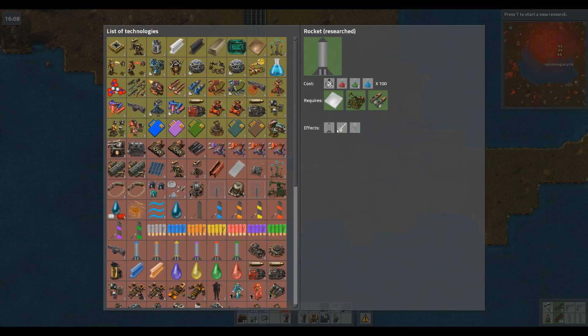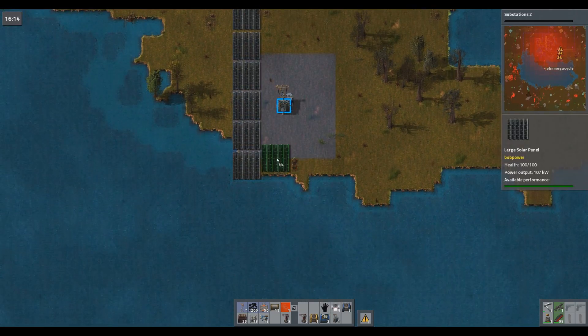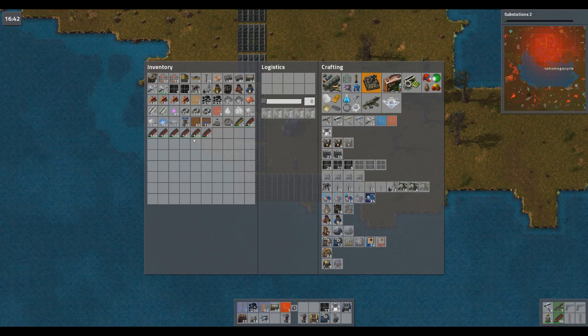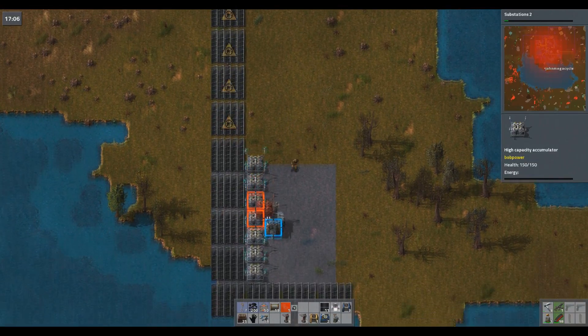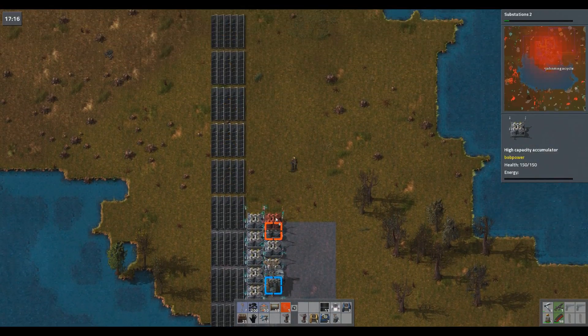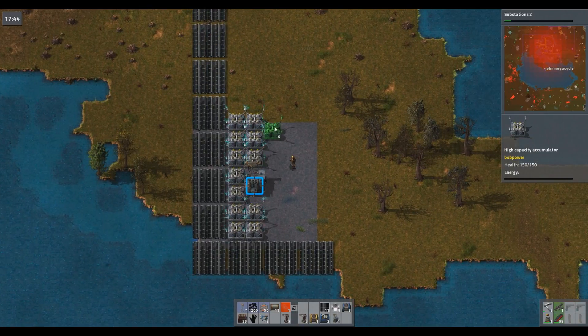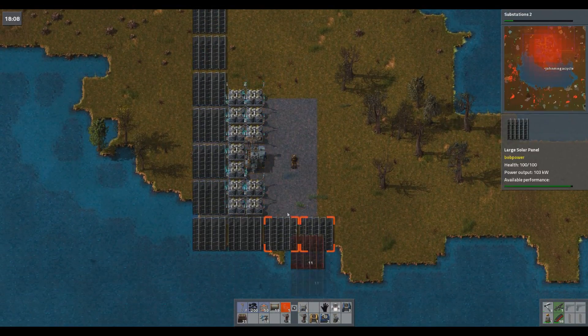Rocket research gives us rocket body and rocket warhead — I wonder if that's used later for a rocket launcher or if that's artillery. I don't really know what that is. What is this — substation mark two? Sure, have fun, why not. Now let's fill these in. That didn't quite pan out the way I wanted it to, but I think you get the idea.